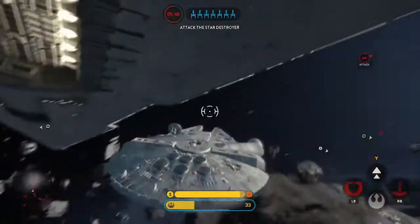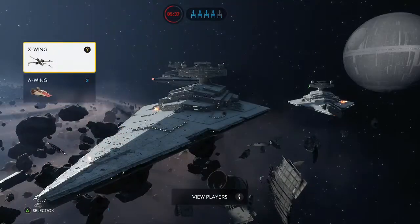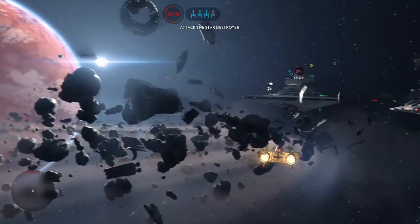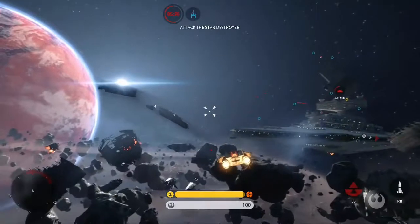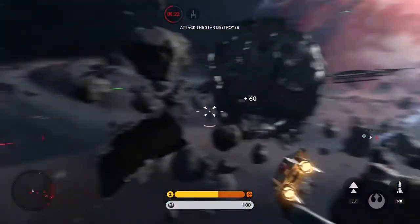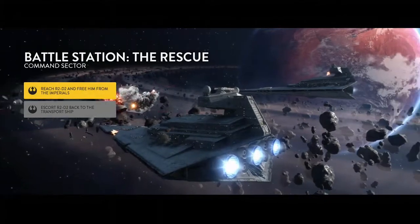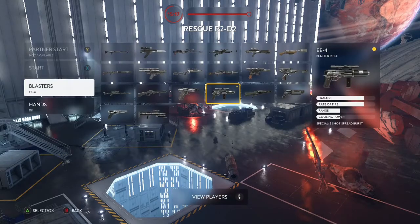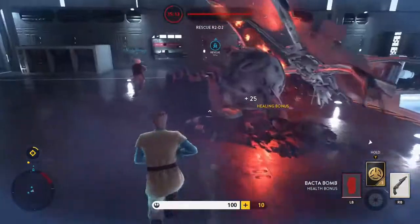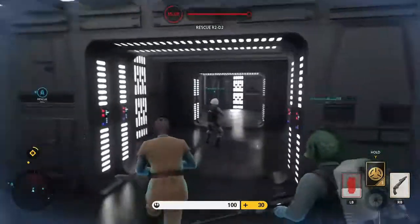Set up for another attack. Assault team, you're in. All right, you know why we're here. The Imperials are holding an astromech containing vital information in the detention area. Secure our droid and fight your way back to the hangar where we'll pick you up.